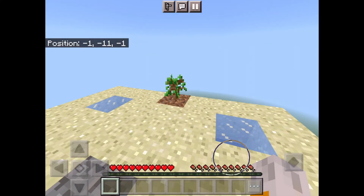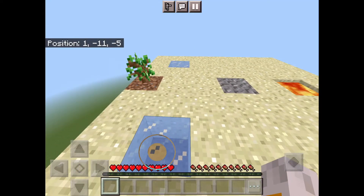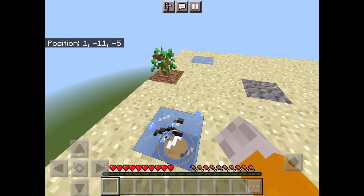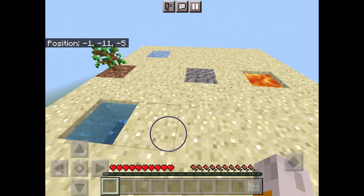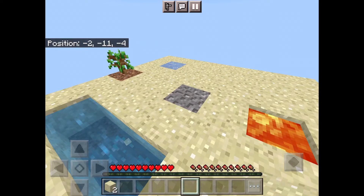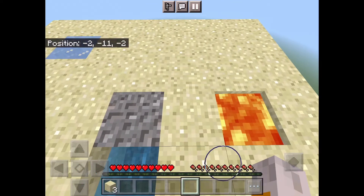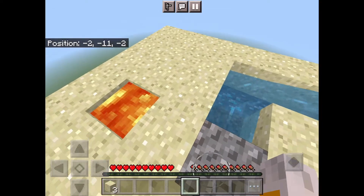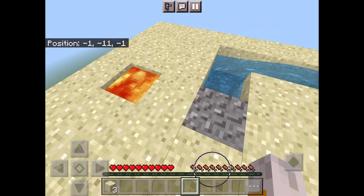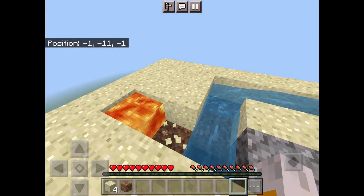Starting this challenge of crafting 5 torches, we need charcoal and sticks. We get sticks from the tree, which is currently a tree sapling. We get the charcoal from putting wood and wood planks in a furnace. To get a furnace we need cobblestone, and in this case we need to make a cobblestone generator. From experience playing survival I already know how to make a cobblestone generator, so please do not say I cheated.